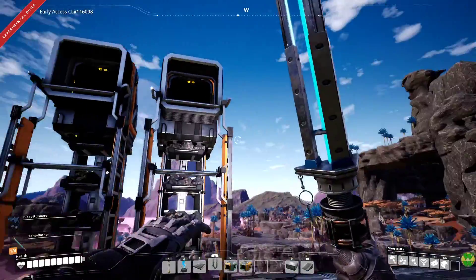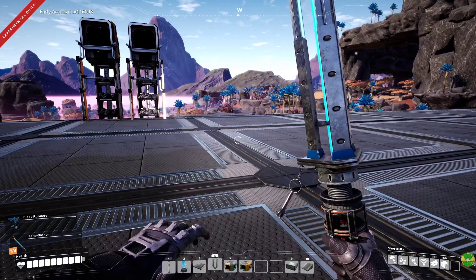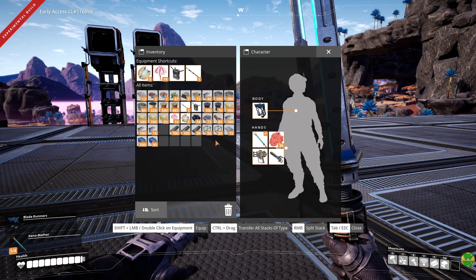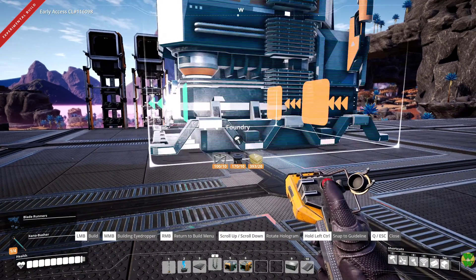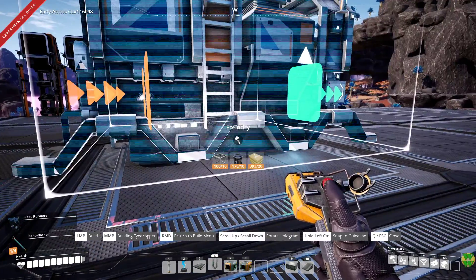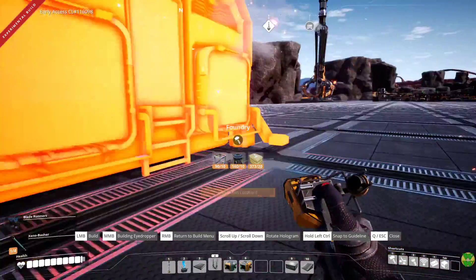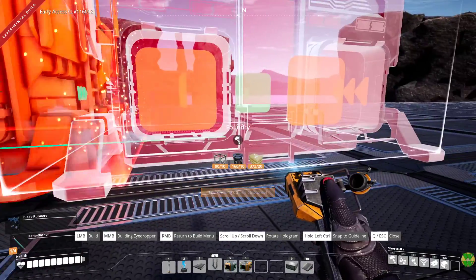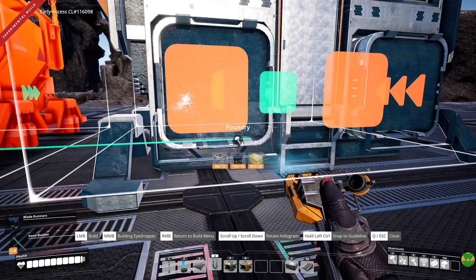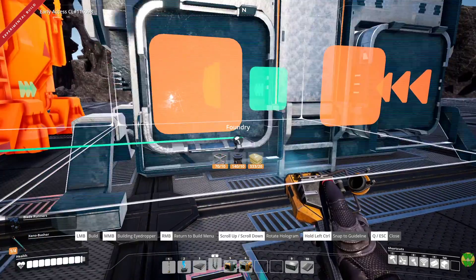We'll also have Mark II miners before too long, so we can plan for that. I'm going to give myself a little bit of space here, and then we'll do the foundries. Let's see — maybe we'll just do it here. Yeah, that's a good spot. Let's go ahead and set up four — it looks like I have all the materials I need. One, two, three, four.